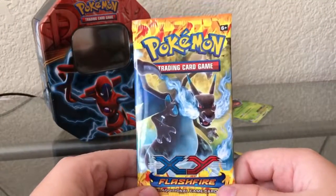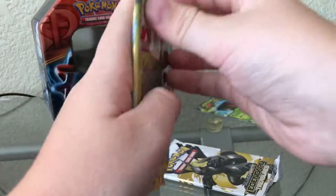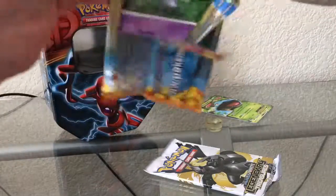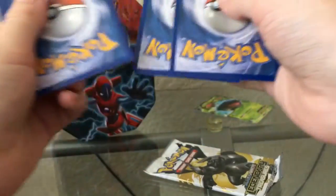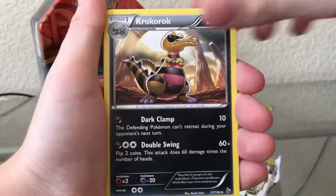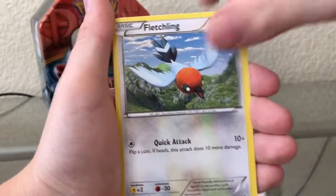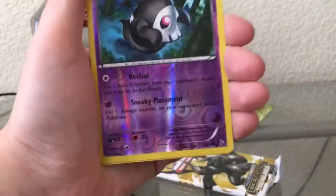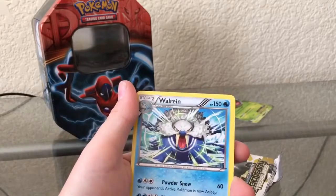Next we have Mega Charizard X. Oh, if we can pull a Mega Charizard I will die — I will literally jump through my window! Flash Fire. There's the code. I'm just thinking of that gold card in the Legendary Treasures booster pack. So we got a Pokemon Center Lady, Croagunk, Froakie, Espurr, Ponyta, Fletchling, Bunnelby, Skrelp, reverse Duskull. And then... regular Rare.